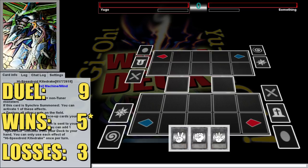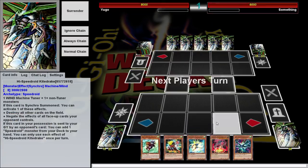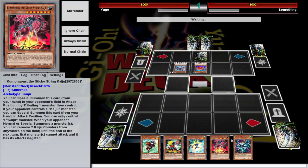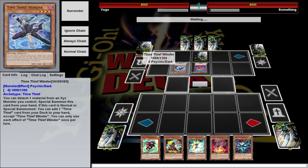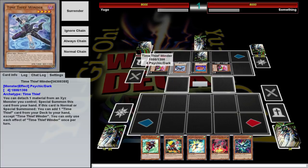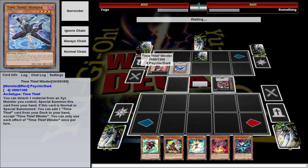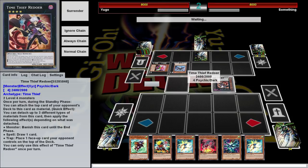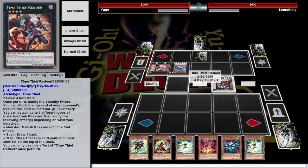Alright, ninth duel versus something. This duel is brought to you by Patreon sponsor Skilled Summoner — the most skilled of all the summoners I know. For a second I was worried I'd get Azathodd, but then I realized he can't do that anymore. Also I have no traps in my deck so he's not going to be able to steal anything useful. If anything he's gonna steal probably a Speedroid that will be useful in the grave — Bamboo Horse has a grave effect, so we're good.